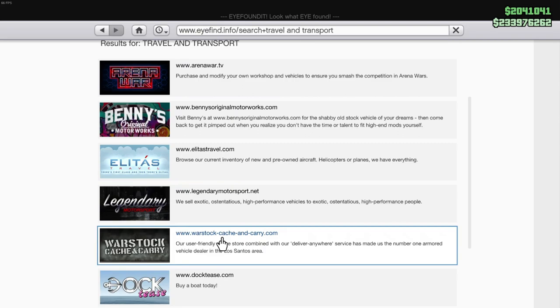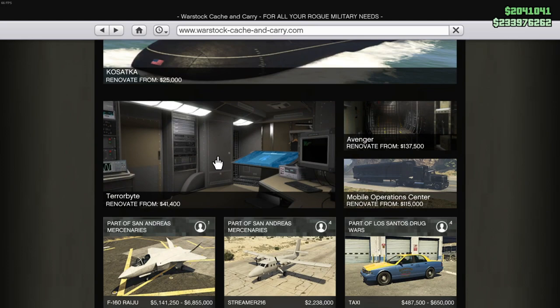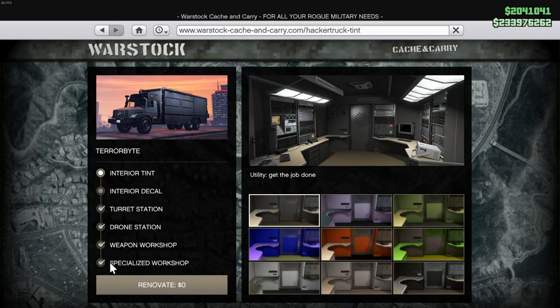Once you have the nightclub, you're then going to go to Travel and Transport, then scroll down to where you see War Stocks, and once you find it, go ahead and buy your Oppressor Mark II.